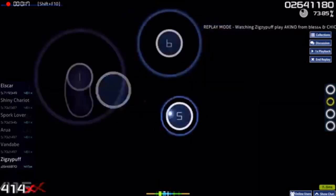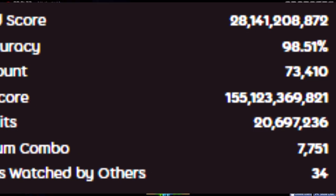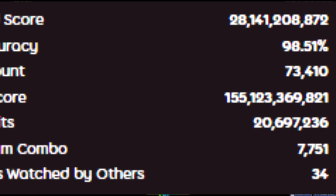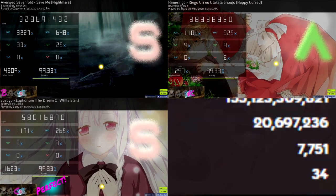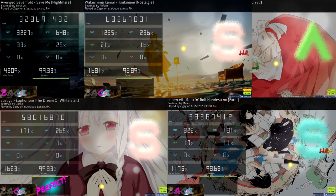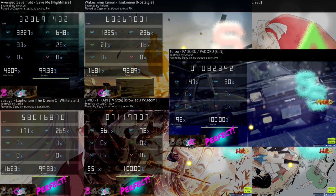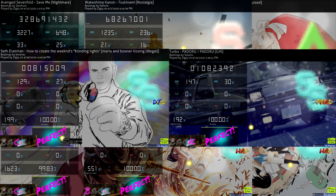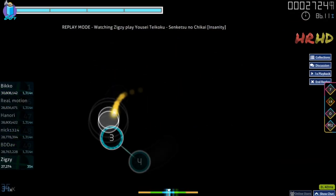How did I go from plays like this — top plays all around that level — to now having 98.5% profile accuracy, multiple high accuracy FCs on longer maps such as Save Me, Happy Cursed, Euphorium, Rock and Roll Nandesu, and Tsukunami, as well as short farm maps with high accuracy like a Hidden Hard Rock SS on Hikari, a Hidden Hard Rock Perfect SS on Padoru, and a Hidden Double Time SS on whatever this map name is? But enough bragging about myself — now I'll show you what I did to get to where I am now.